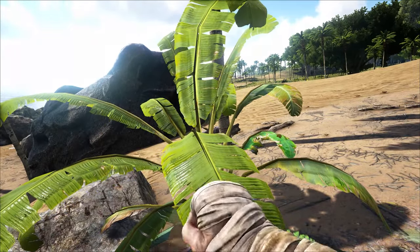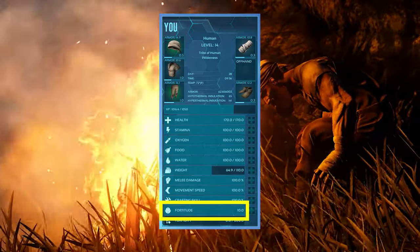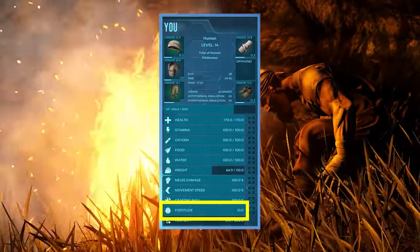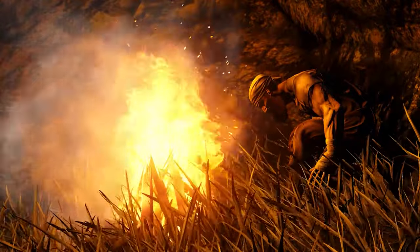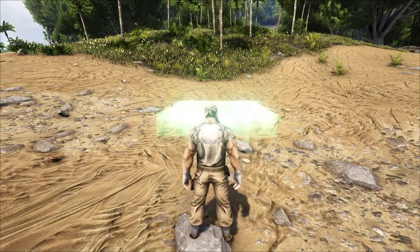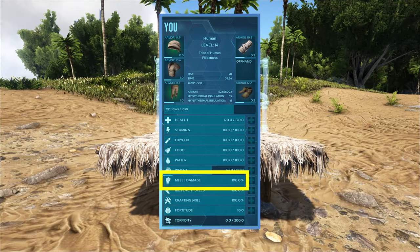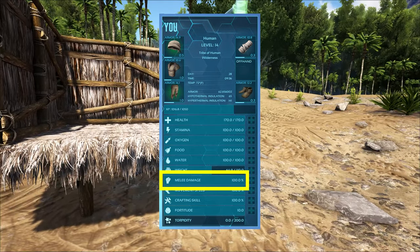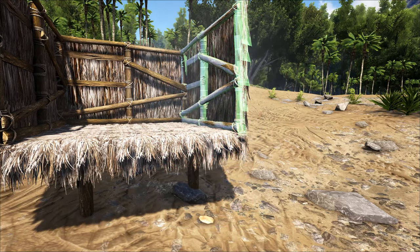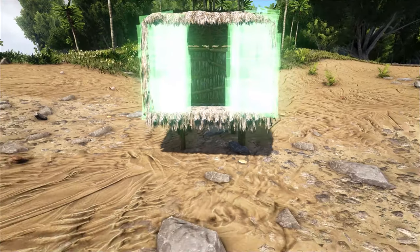What is best to improve first? Ultimately your preference may depend on your playstyle, but here's what I suggest. First, focus on fortitude. It helps you tolerate the elements a bit better, and you should hit about level 4 the first day. This will help you better survive the cold nights and hot days until you get better clothes. Next, tackle melee. The higher this is, the faster you'll collect resources for your hut, clothes, tools, saddles, taming, and food. And the more wood, thatch, and fiber you harvest because you have higher melee, the more you can build and the faster you can accrue experience. It's a virtuous cycle.